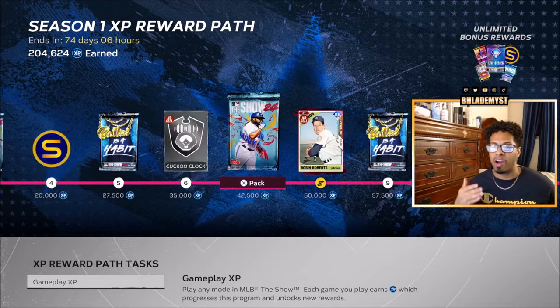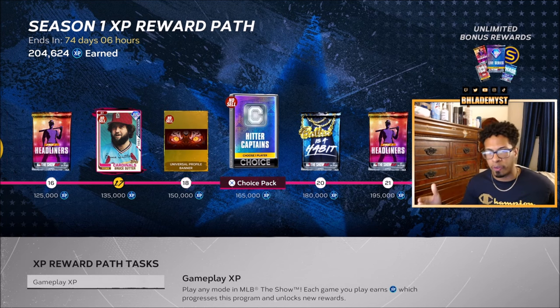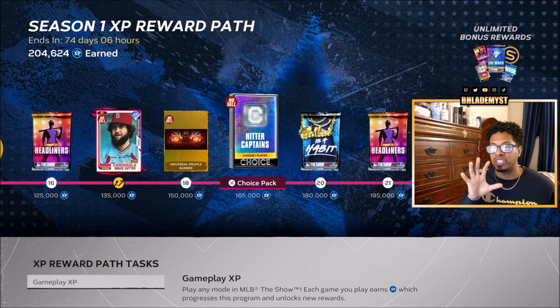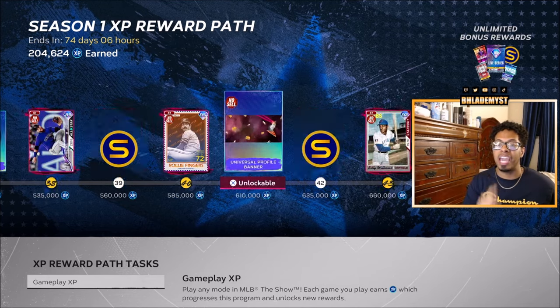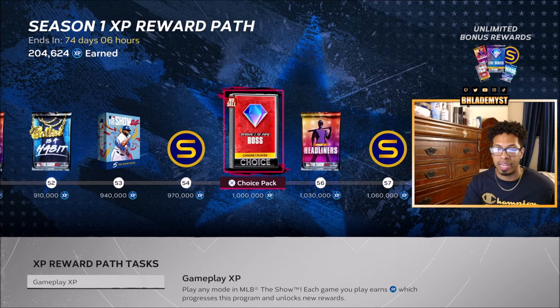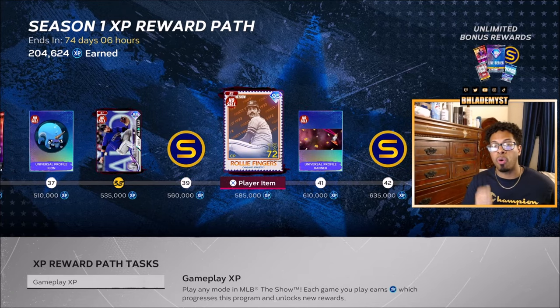Staying inside programs, we have the season one XP reward path. I'm at 204k — let me know how far you are. The average player is probably around 150k, and if you're at 165k that's an additional five non-sellable diamonds, putting us at 48 total. But across the entire XP reward path there are 18 non-sellable diamonds for you to collect and add towards the collection.